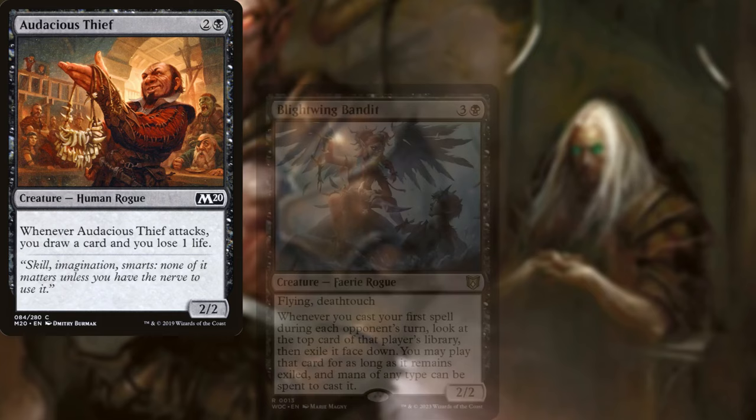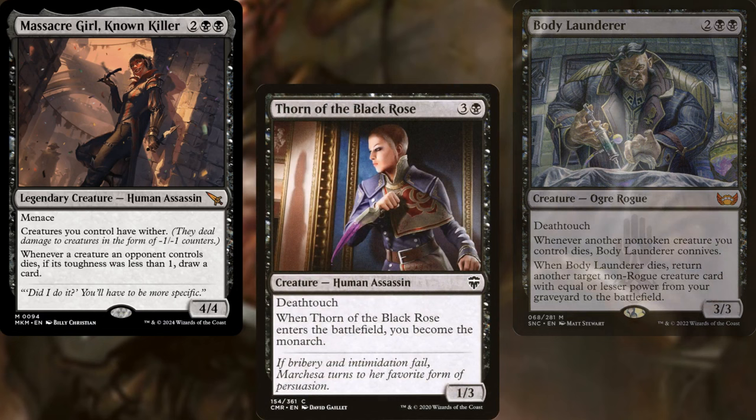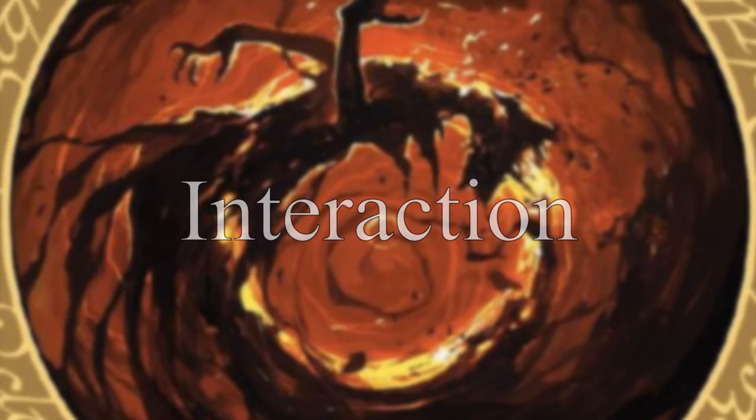Audacious Thief, Blight Wing Bandit, Body Launderer, Massacre Girl Known Killer, Thorn of the Black Rose, Dogged Detective, Morbid Opportunist, Varagoth Blood Sky Sire, Phyrexian Arena, and Greed help us to dig through our deck and find answers.